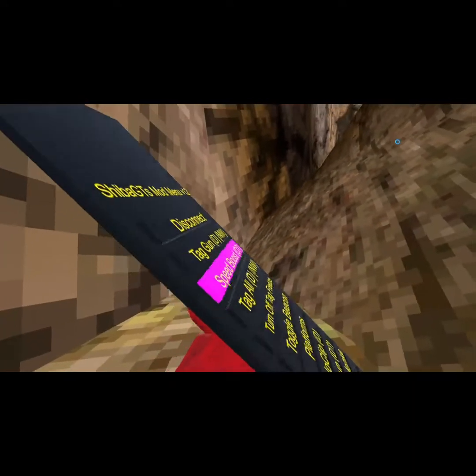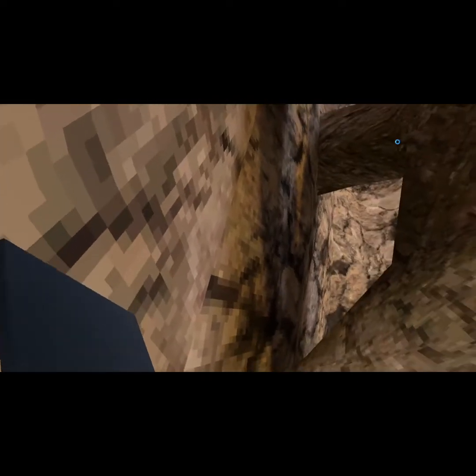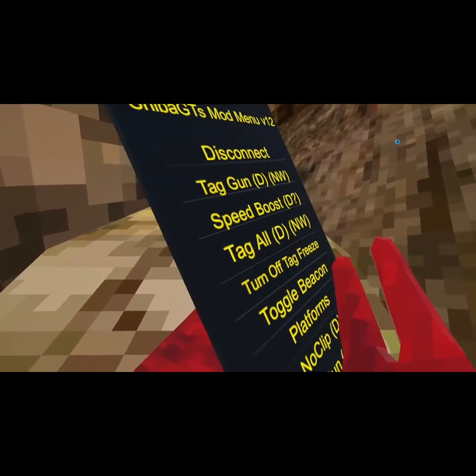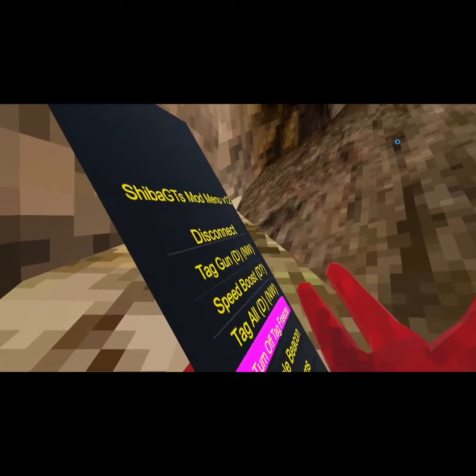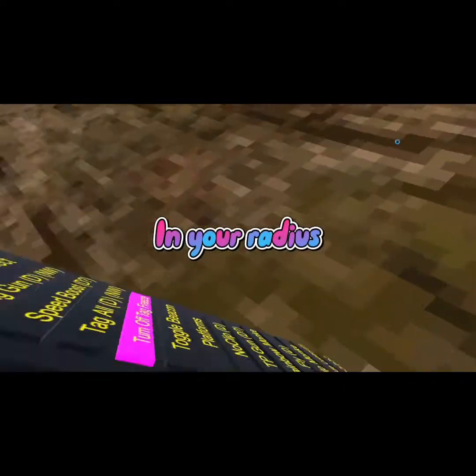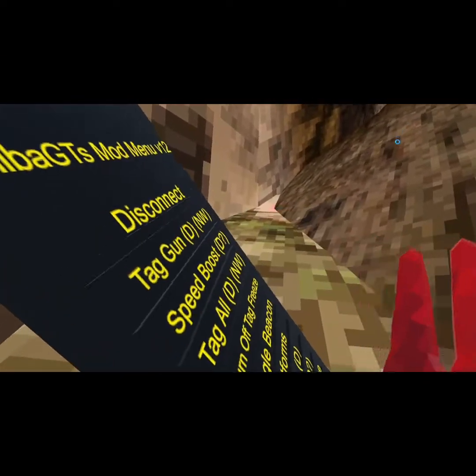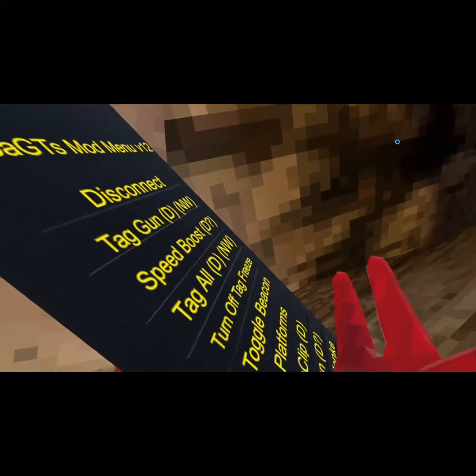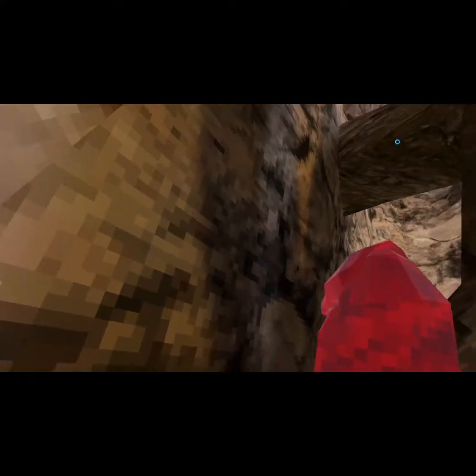Next we have tag all — unfortunately it only tags everybody right around you. Turn off tag — you guys know what that is. When you allow them a key or something you get a delay, you can't move, and it turns off.